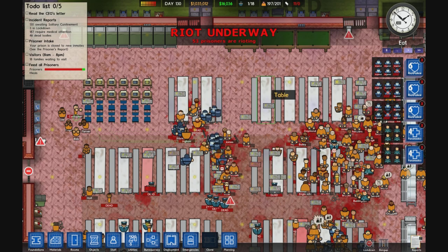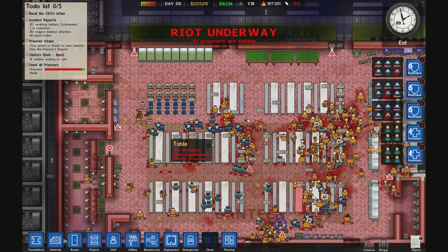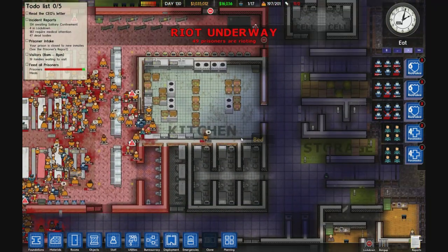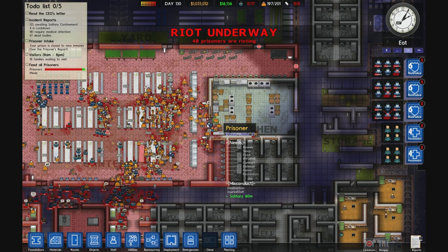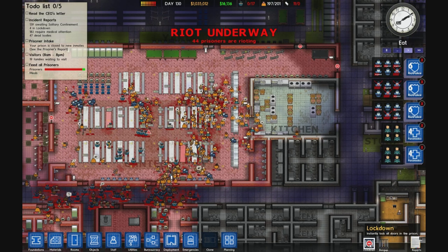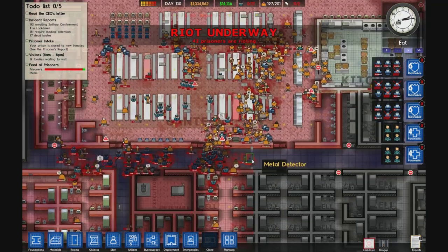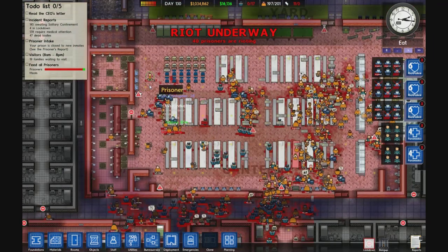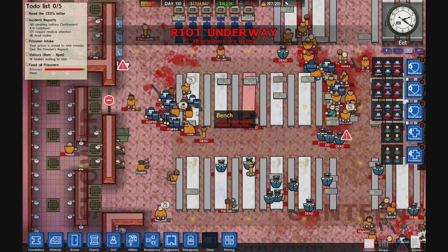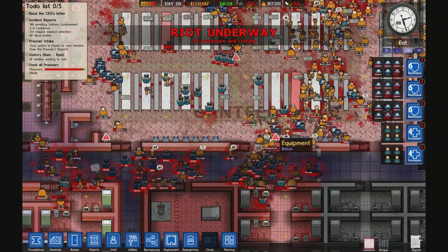I've lost a good probably 40 guards, which isn't a bad ratio — I only had about one guard for every three or four prisoners. Still a bunch of prisoners rioting on that bottom side. I think I've lost all available guards, down to 17 now. Got another one of these guys. Riot guards — they are pretty good. I'm glad they added that to the game.